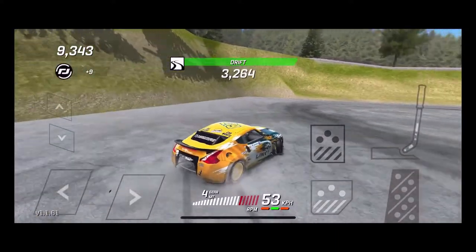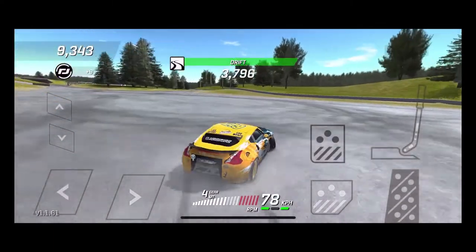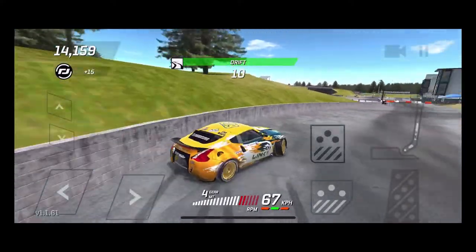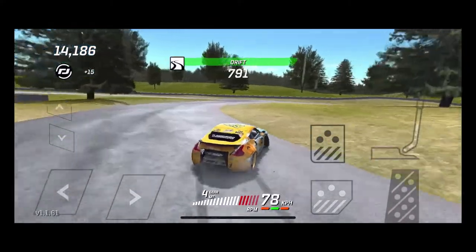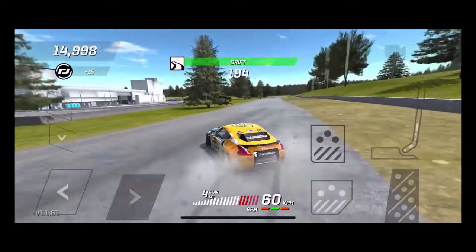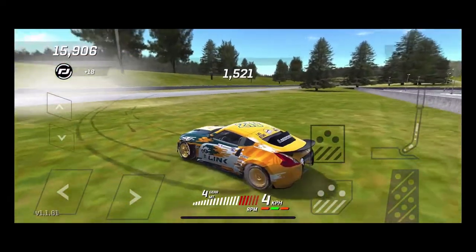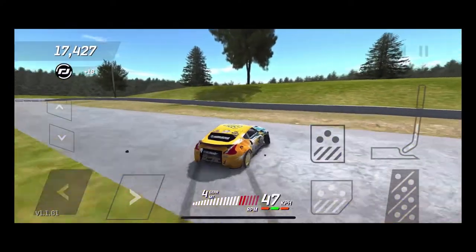This is kind of where I came to get my Yokohama sponsorship for drifting 500 meters, because it's big and open — you don't have to just keep doing donuts like you would at Cali Banks. There's a little jump drift there. Basically I just drifted around this section. I did not know there was a freestyle section back here. When the game fully comes out we will be able to use this.